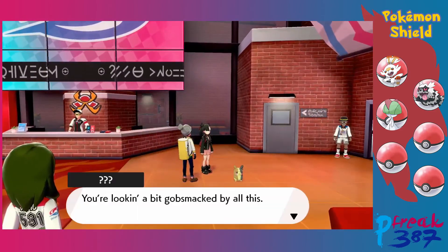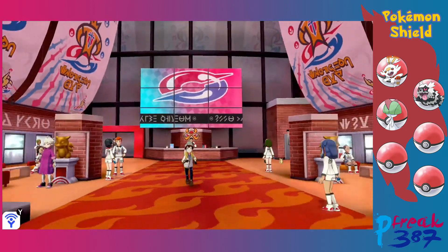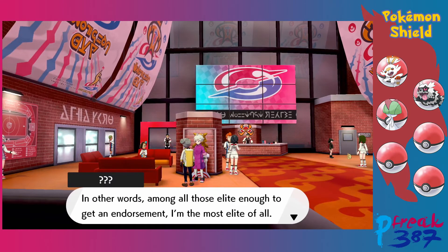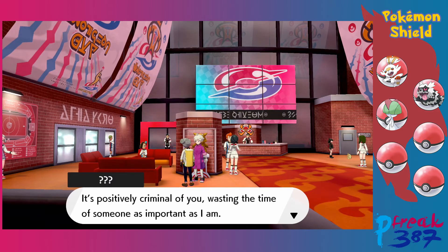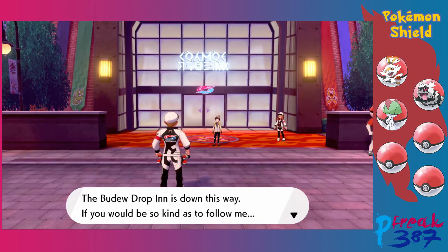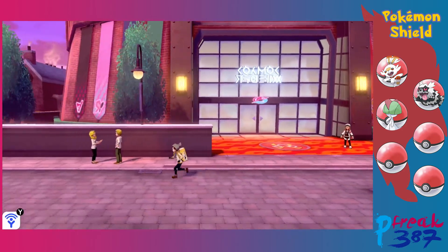An NPC greets us, and then a very arrogant character tells us to clear off — he was endorsed by the chairman himself, making him the most elite of all challengers. He calls it positively criminal that we're wasting his time. What an asshole. We have our asshole rival — like Barry, like Blue — I promise that non-generic character is going to be another rival. A staff member leads us to the BudDew Drop-In.